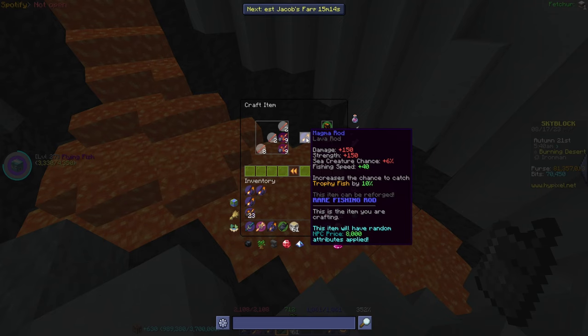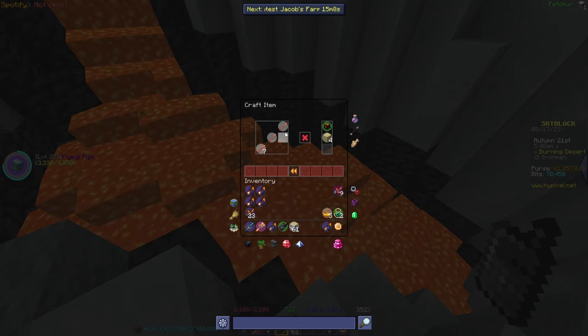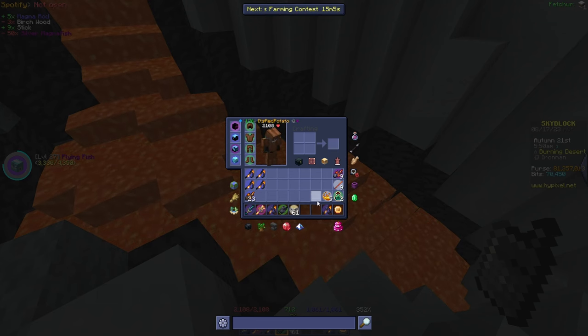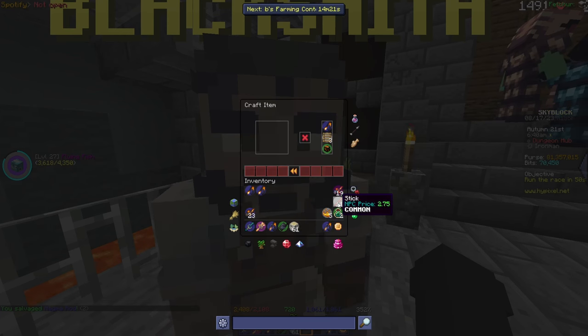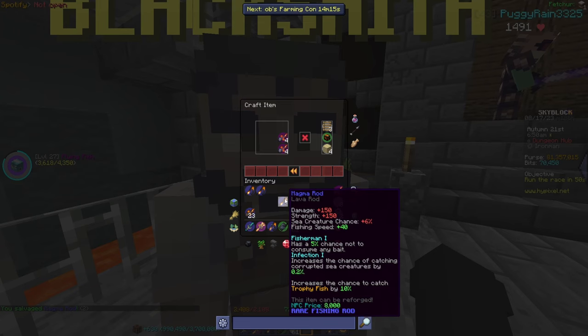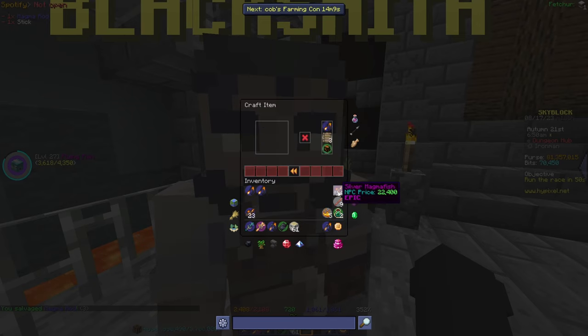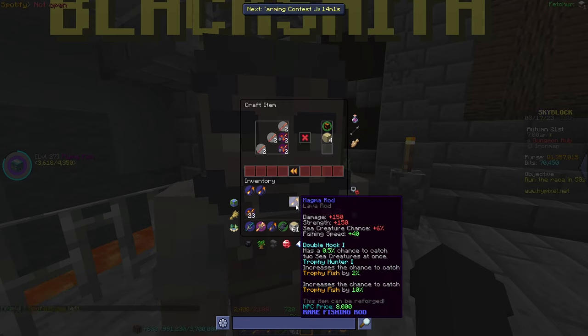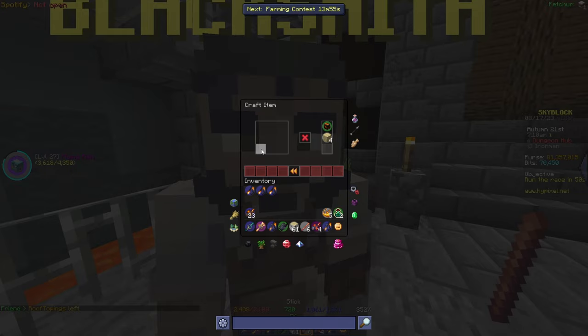The third rod has double hook, which we'll keep. Others with bad attributes like Fisherman get salvaged at the dungeon hub. After salvaging and crafting one more rod — boom, double hook and trophy hunter again! We'll take it.